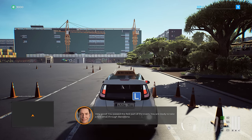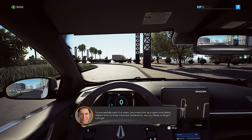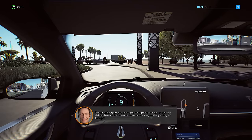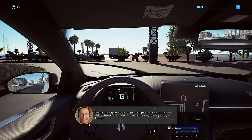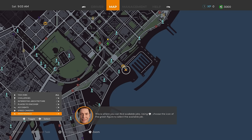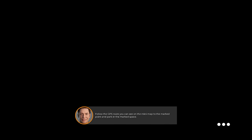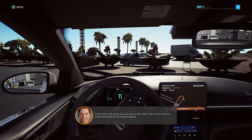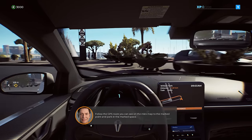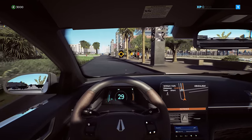You are ready to take a test drive through Barcelona. Before you hit the city streets, you must pick up a client and safely deliver them to their destination. Open the map — this is where you can find available jobs. There's a patience bar that gradually decreases over time. Now we drive to pick up the client following the GPS route.